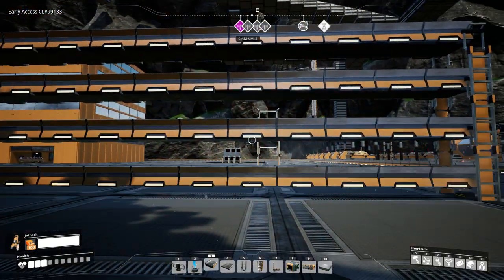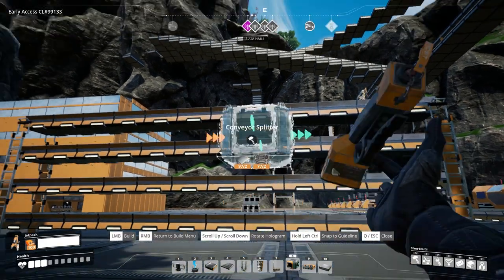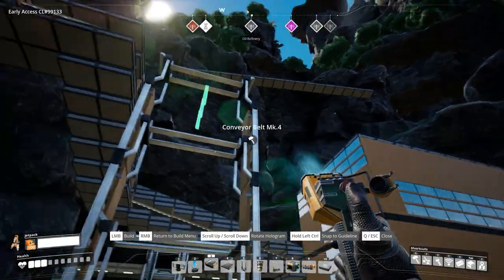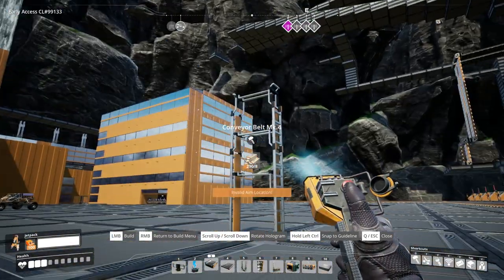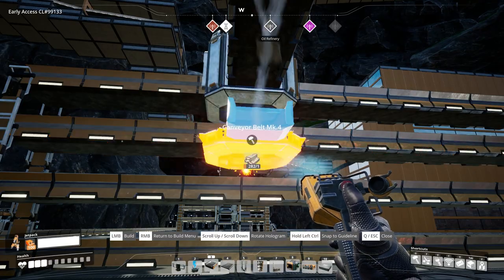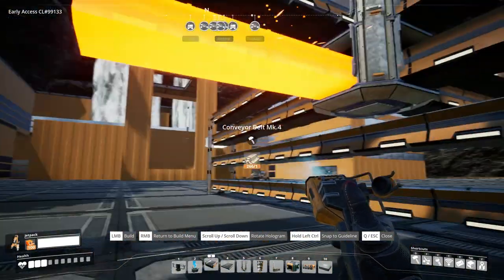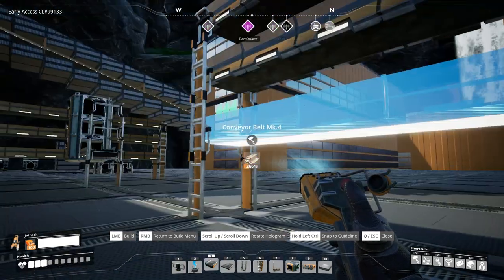So this is the first most important step — to have your conveyors laid out — and now we need to grab our splitter for this case. What we're going to do is place the first one, and the important thing is to lay the conveyor on both sides before going down to the next one. And then repeating the process like so.